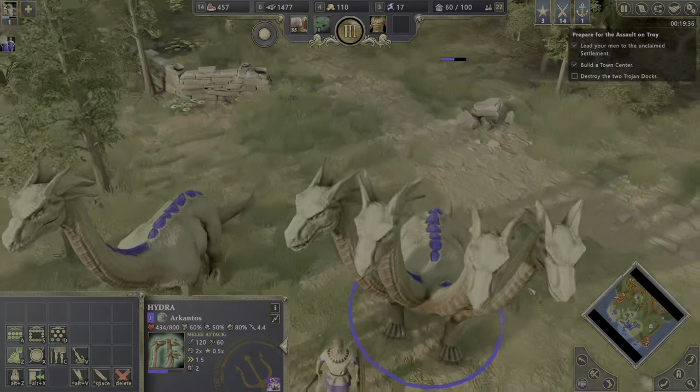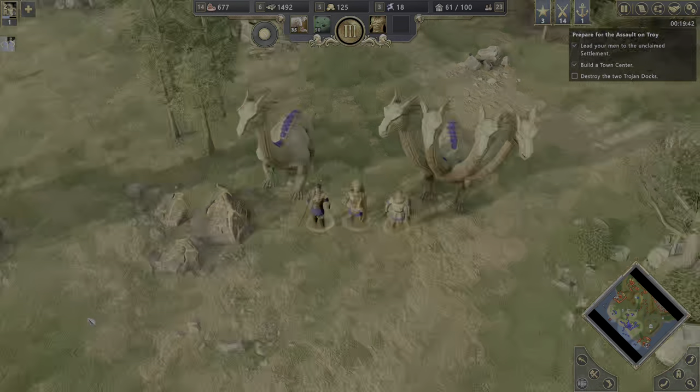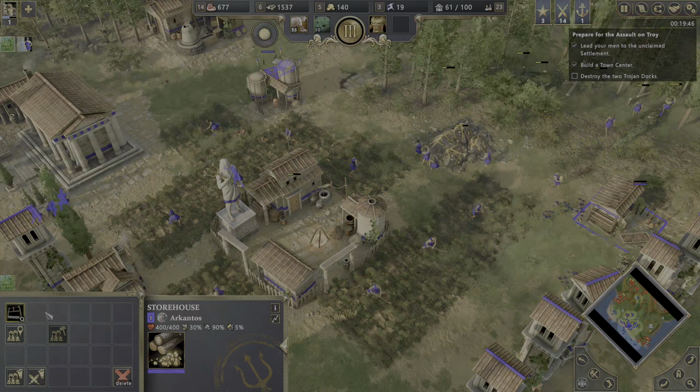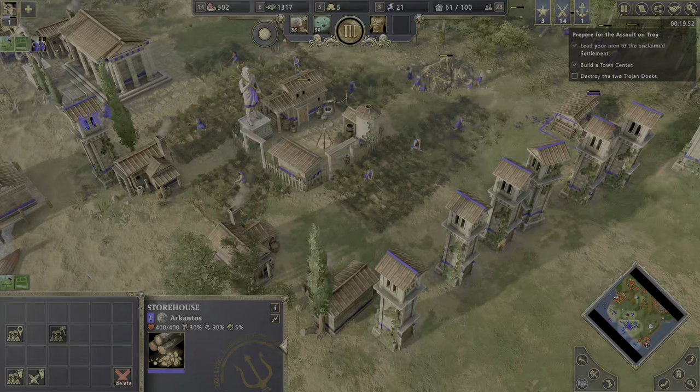Look how crazy this is looking — the Hydra design looks phenomenal. Need more gold — super important. Wood is looking very good actually, even though we have only six people working. I'm going to improve this one as well.